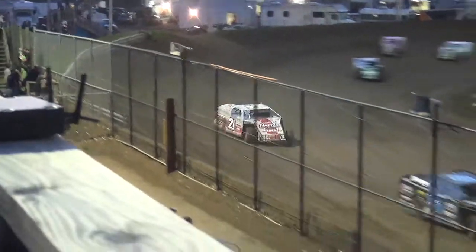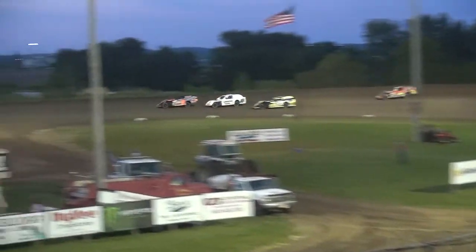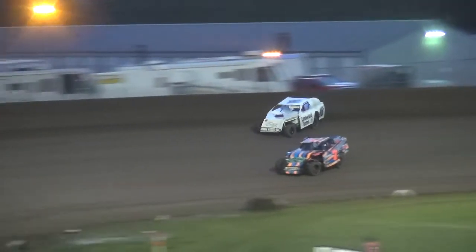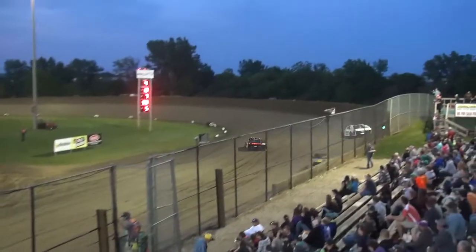Down the back straightaway they will go. It is still your leader, the 7SR of Sean Ritter. Ritter out front, your leader. Now John Snyder has come to the bottom of the racetrack. Here comes Jake Strier, working the bottom of the speedway, now he'll go to the top of the racetrack. Strier all over Sean Ritter, and now he'll put him back into the number two spot.